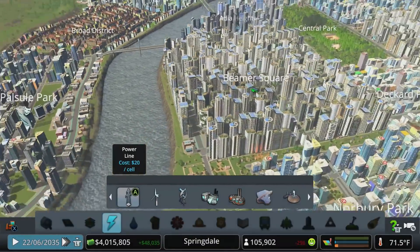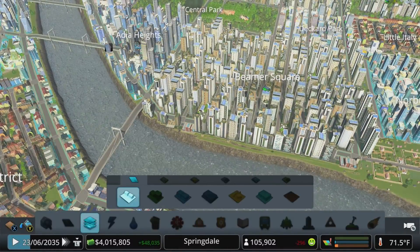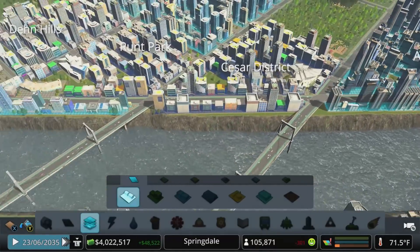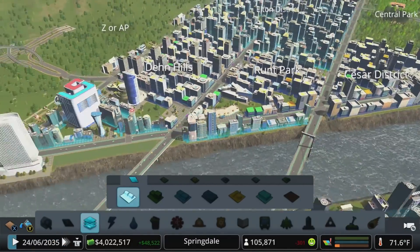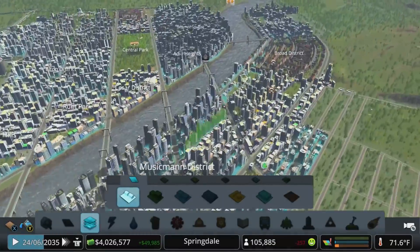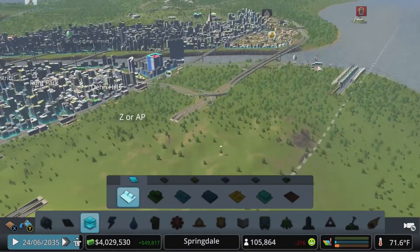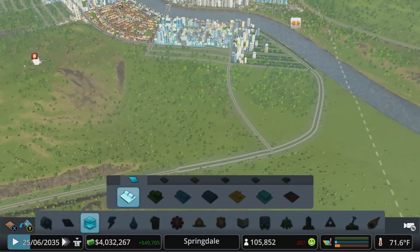I wanted to do some monorail access - I thought it'd be kind of cool to run a monorail out here along this residential district. Let me bring up the zoning so you can see what I'm talking about. This is all residential up here, so maybe bring it down along the seacoast, have a stop in the office park, a stop where the commercial is, and then bring it all the way down into the industrial just to have some interesting ways to get around the city.